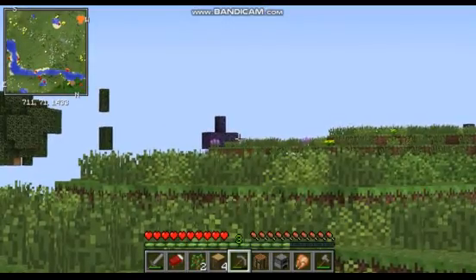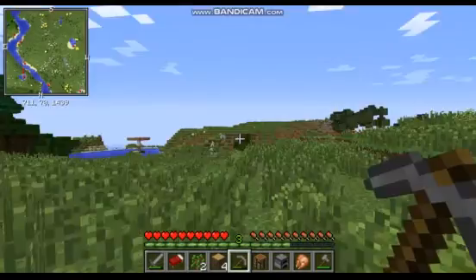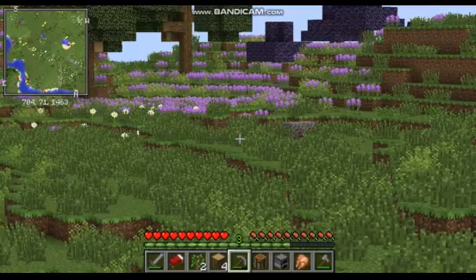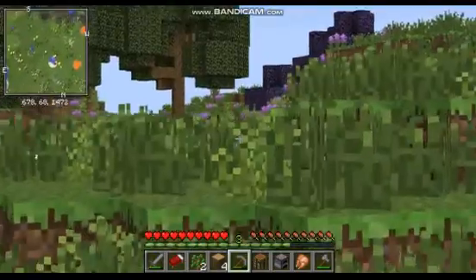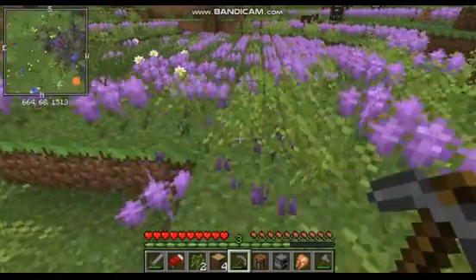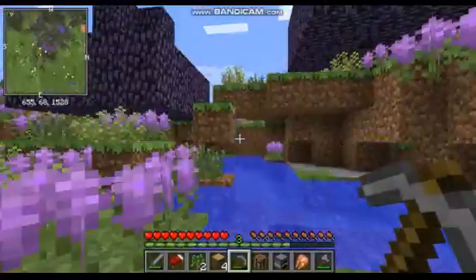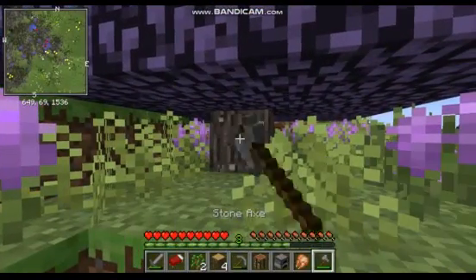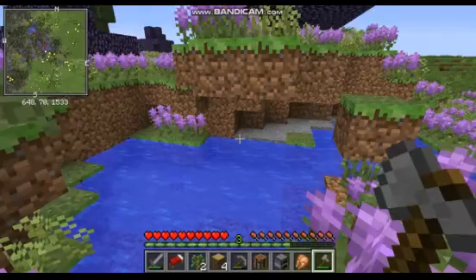Wait a second — those are purple trees! I need to check that out. There are some horses, that's nice. Can I craft a saddle? I'll check that out. This is beautiful — look at this beautifulness. What kind of plant is this? A lavender plant! Wow, and purple trees! What type of tree is this? I think it's called Jacaranda — Jacaranda wood, Jacaranda wood. That's cool, look how pretty this is.